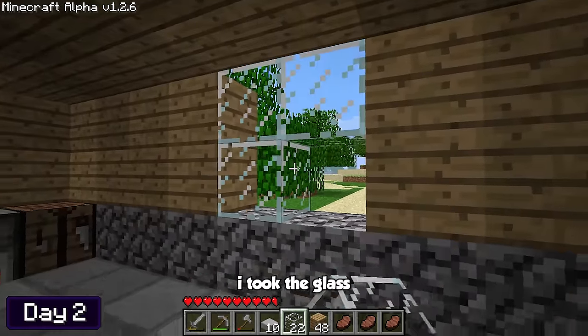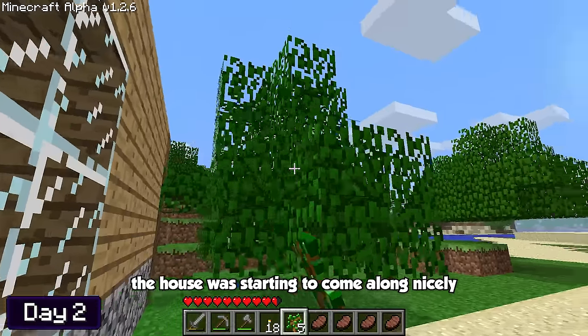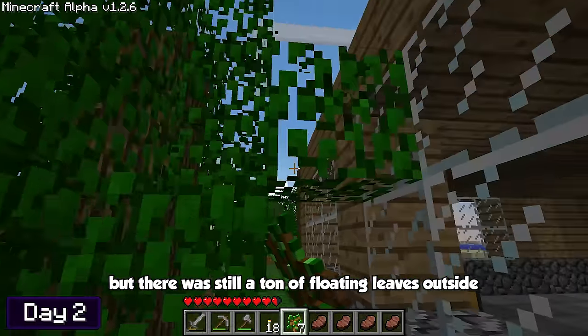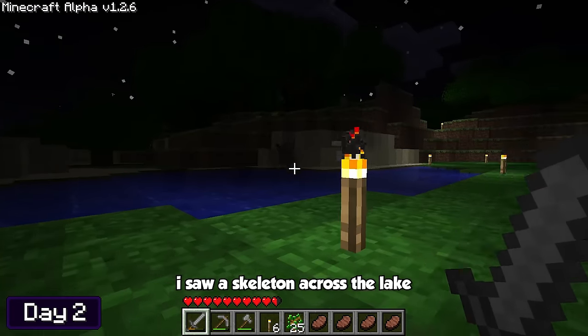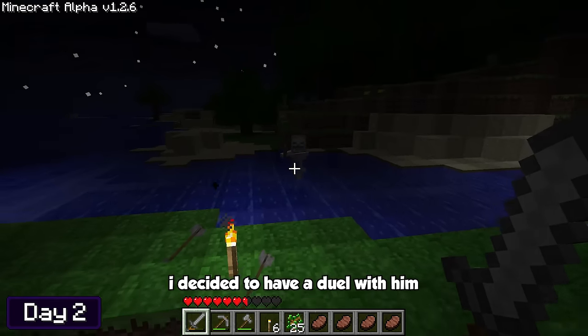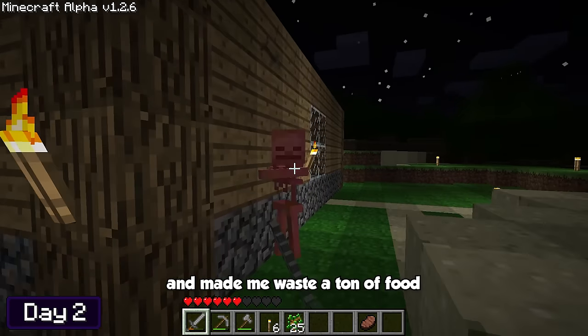Once the sand finished smelting, I took the glass and added a few windows around the house to let in that sweet natural lighting. The house was starting to come along nicely, but there was still a ton of floating leaves outside that were bugging me, so I spent the majority of day two taking them down, which took me well into the night cycle. I saw a skeleton across the lake and decided to have a duel with him — it was probably in my best interest to leave him alone, because he was super hard to kill and made me waste a ton of food.